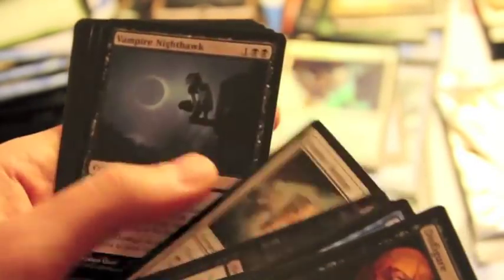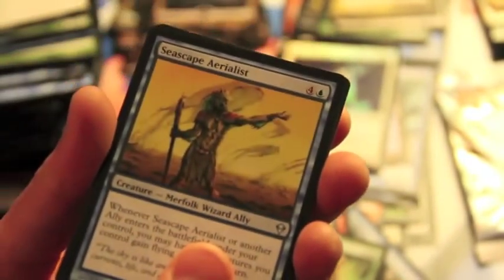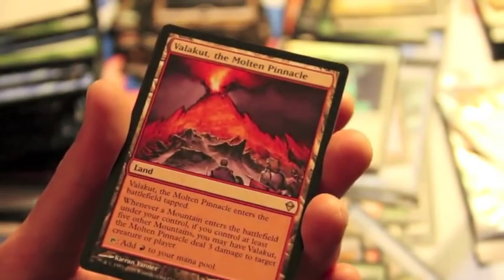Spell Pierce, always awesome. Nice, another Nighthawk, Seascape, Kumo Refuge - another one of these good solid lands.